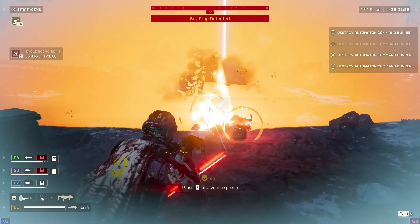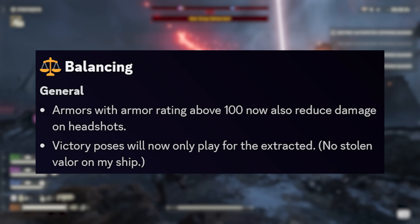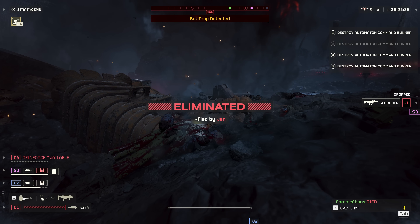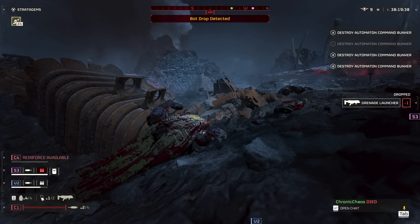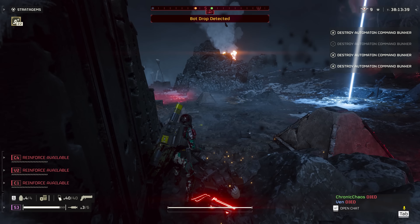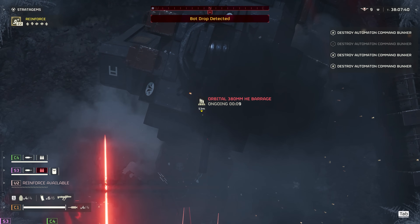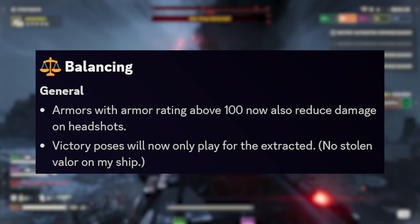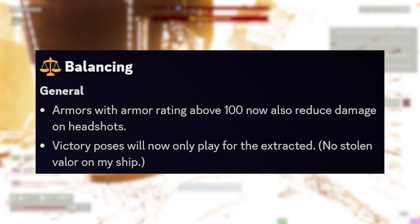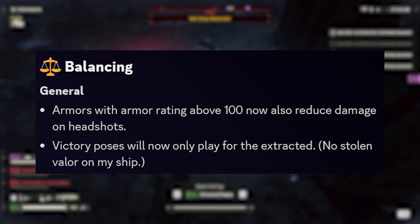For general balancing changes, there are two here. First: armors with a rating over 100 will now also reduce damage on headshots — that's huge, because anyone wearing medium armor with Fortified or heavy armor would just get one-tapped by a headshot, and now that's been reduced. Second: victory poses — those emotes that play when you extract — will now only play for players who have successfully extracted. The notes say: 'No stolen valor on my ship.'